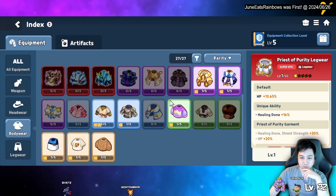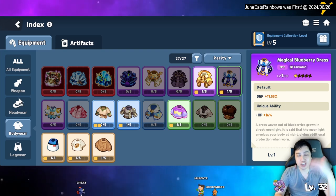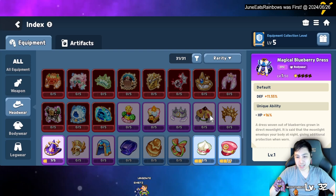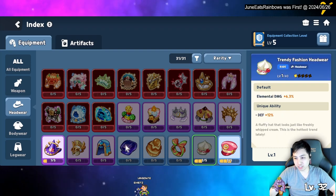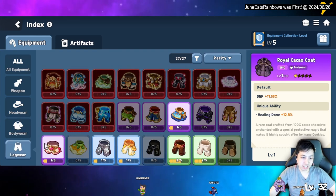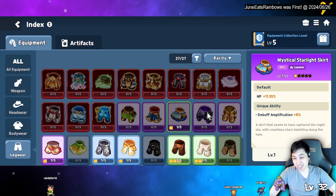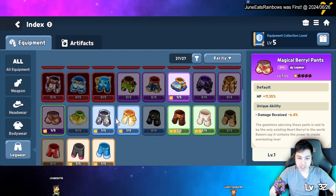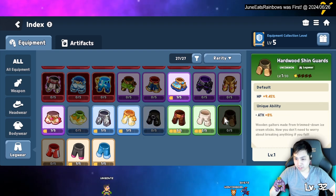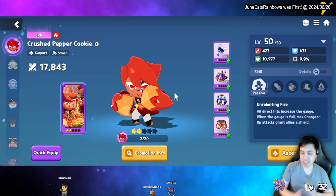For body wear, go for defense. For legs, go for HP — each equipment slot has default stats: weapon is attack, accessory is elemental damage, body wear is defense, and legs are HP. If you can get a double HP set that's great. Start with the green pants that have HP if that's all you have. That's pretty much the full build.